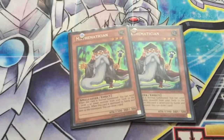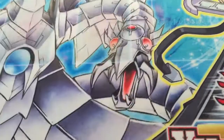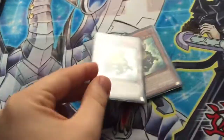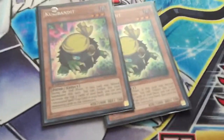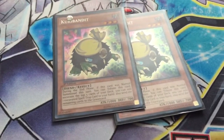Next, we have 2 Mathematician. Mathematician is your other Foolish Burial. He's 1500, which is decent, and you also draw a card when he's destroyed, so that's really good. Next, we have 2 Kuribandit. Kuribandit is pretty much a Needlebug Nest, but sort of better because you get to add a milled Spell or Trap. So that's pretty good.